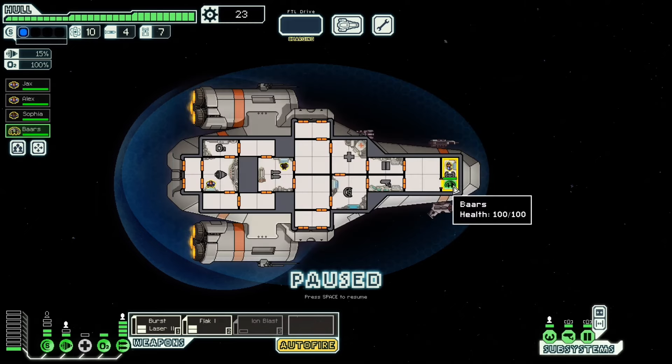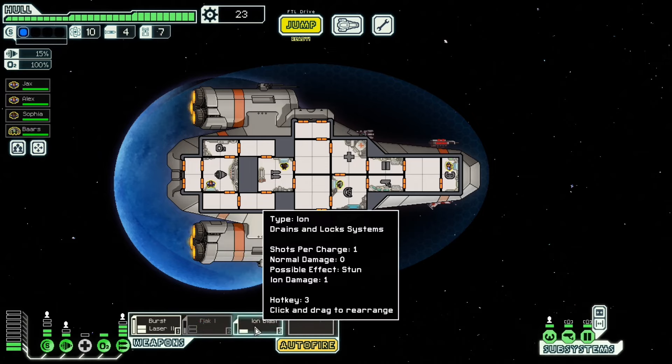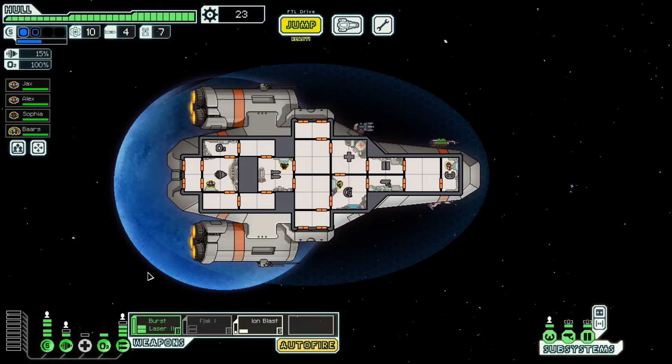Some bars and some scrap. Your away team heads straight for the NG and returns with time to spare — we probably would have died if we tried for the drone schematics. You put some distance on the station before it blows, and the NG is so impressed by your crew that they volunteer to join you. Absolutely awesome. I think we're going to go with the ion blast and then two shields.